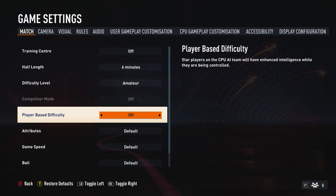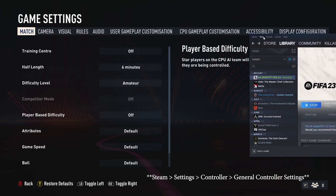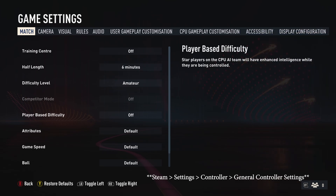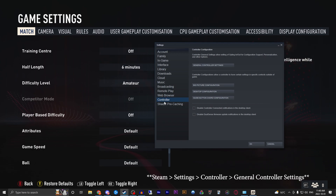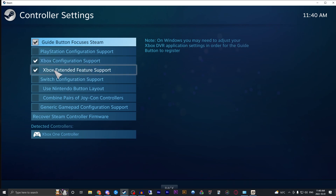a common fix is to go into Steam. In the top left corner, go into the Steam tab — this will bring you to a menu where you'll want to drop down to Controller. Go to your controller settings and make sure that you're set up for the current controller you're using, and that it's detecting your controller — you'll see it down in the bottom left.